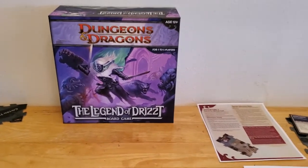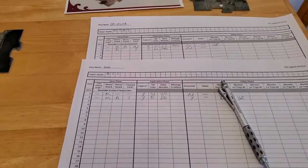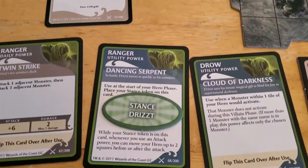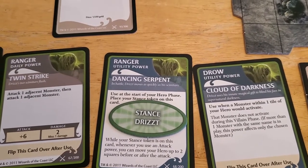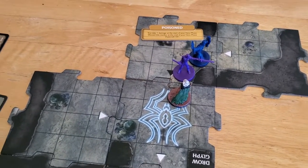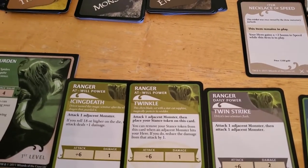Starting turn number three of Dungeons and Dragons: The Legend of Drizzt. Drizzt is going to start out the turn. He is currently adjacent to the Drow Duelist, and our choices here are pretty easy because the only thing out on the board right now is the Drow Duelist. Drizzt is going to take a shot at the Drow Duelist using his at-will power Icing Death. He's going to get a plus six on this attack. The Drow Duelist has an AC of 16, so Drizzt needs to get a ten or better.